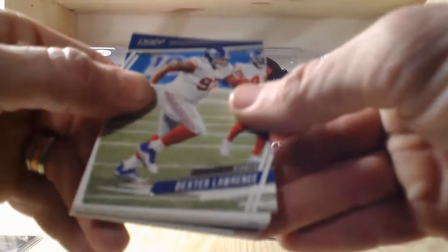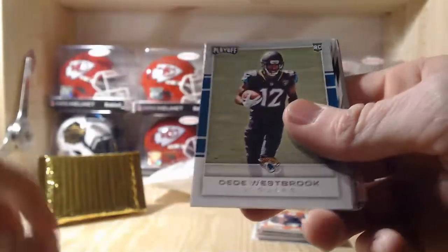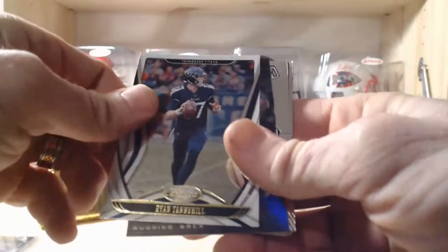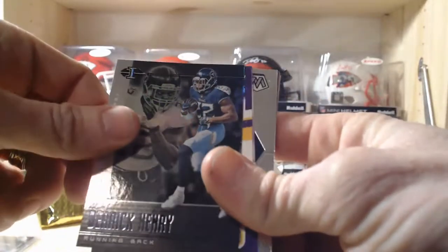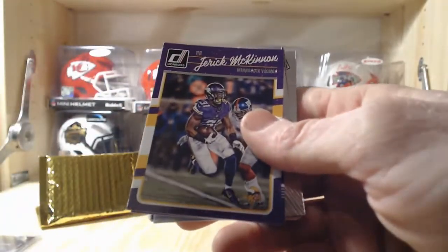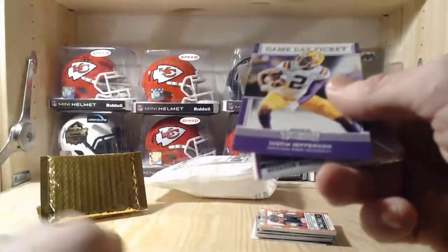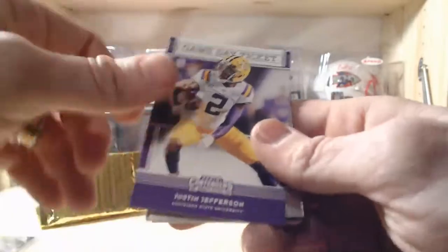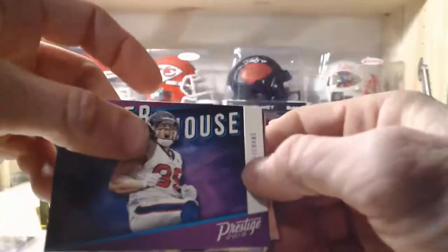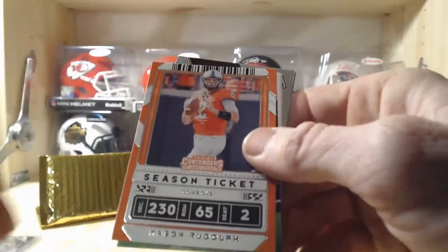Dexter Lawrence, Landon Collins, DJ Chark Score Draft, DD Westbrook Jaguars rookie card, Le'Veon Bell Certified — nice one — Ryan Tannehill out of Certified — another nice one — Derrick Henry out of Illusions, Jerick McKinnon — he was playing really well for the Chiefs last weekend — this is a Donruss purple 2016. Didn't know he'd been in the league that long. Justin Jefferson Draft Picks Game Day Ticket, Deshaun Watson out of Mosaic, JJ Watt Powerhouse out of Prestige — some pretty good ones — Antonio Brown Playoff, Mason Rudolph, Contenders Draft Picks Brandon Marshall.